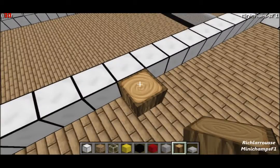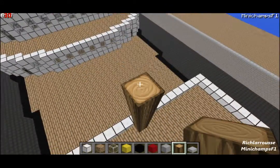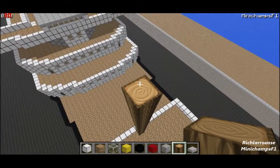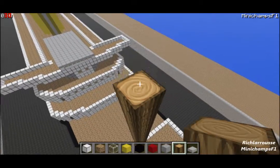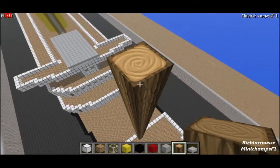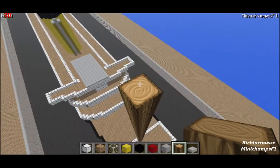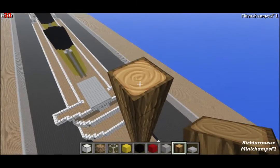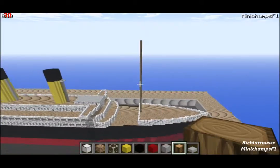The back wall of the Fo'c'sle deck, one block in on the deck - start building there. This first mast on the Fo'c'sle deck is 51 blocks high. Count up 1 through 51, and that's your barrel mast height.